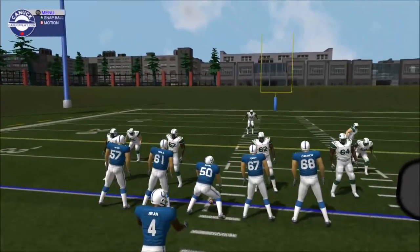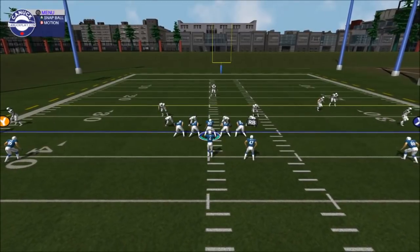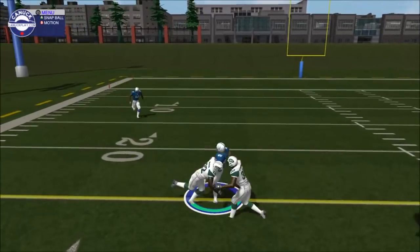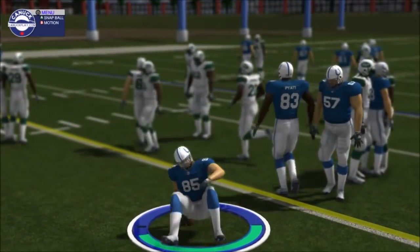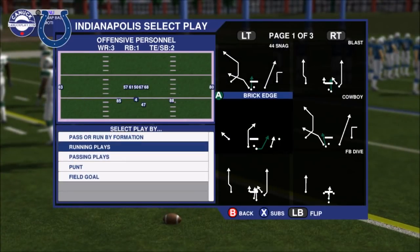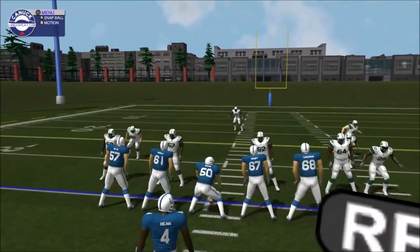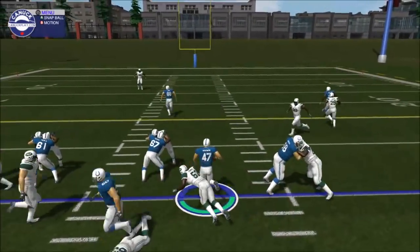When I think of practice mode, I think of people quote-unquote labbing. To me, labbing is nothing more than going into the game and trying to find ways that you can manipulate a defense through audibles — to control the outcome of the defense no matter what the opposing team is going to do, even if they're going to control a player to try to offset that.